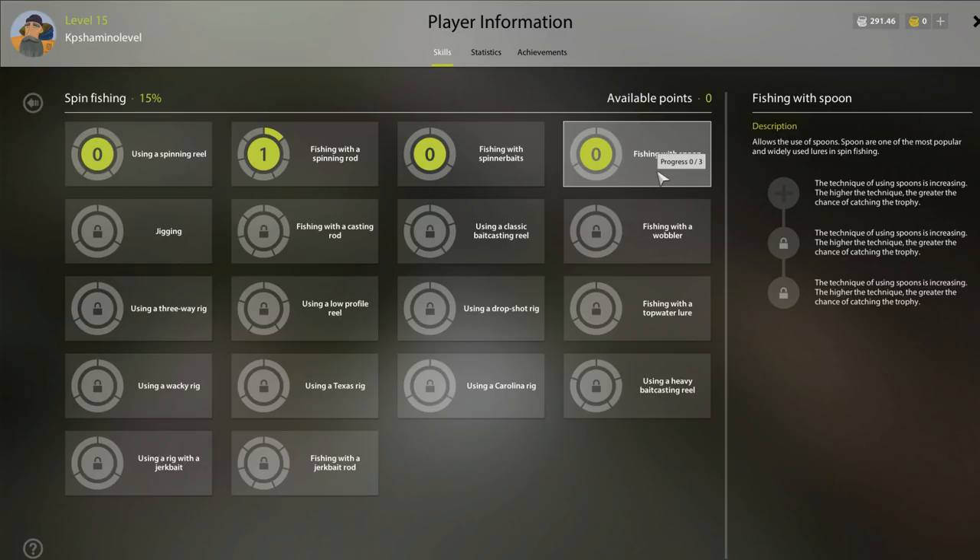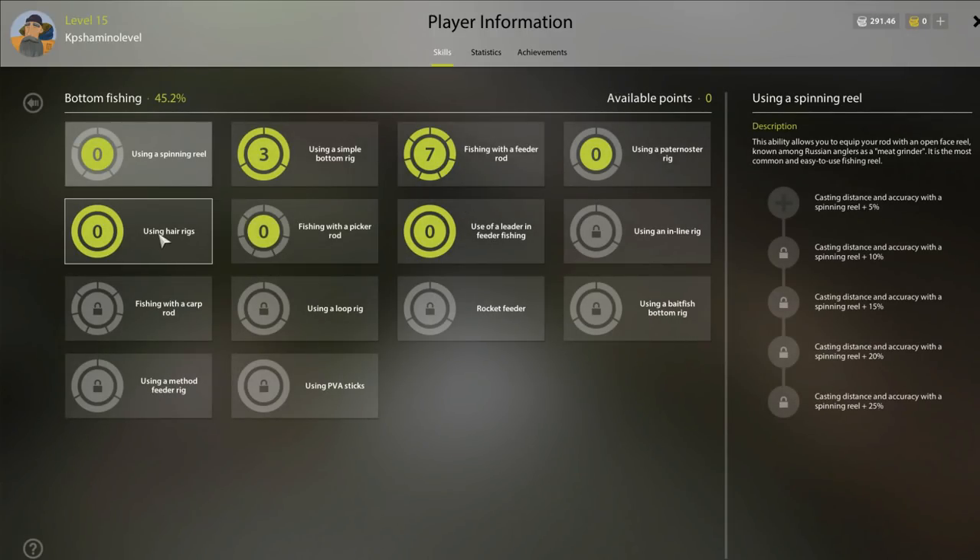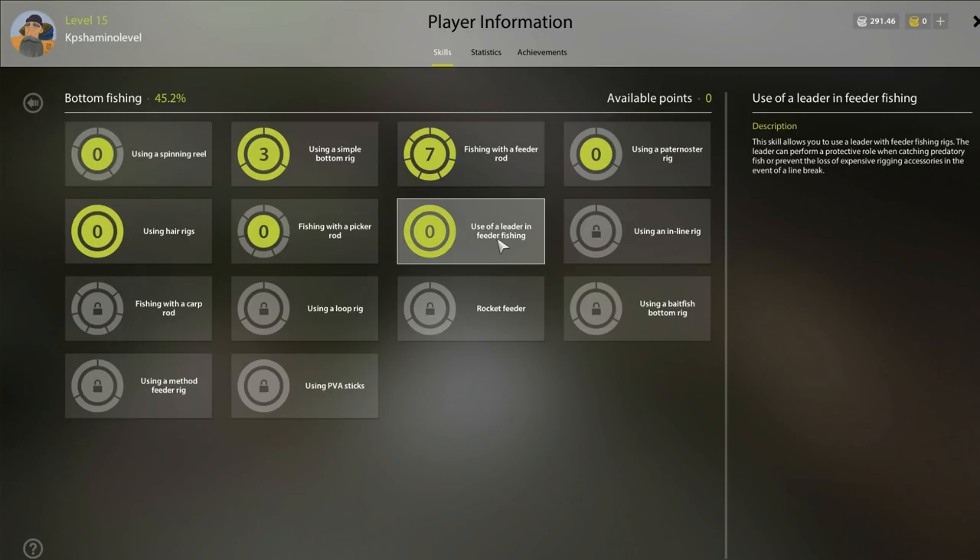If you go with your starting line it's mono and not a really good line, so they are not going to bite that well. You need to unlock leaders, which is in bottom fishing at 45%. If you follow the guide, you're not far away from 45%. I unlocked it about one hour after getting spinning to 15%, and I am not using premium or anything — just going solo, because I want to show it's achievable without outside help.